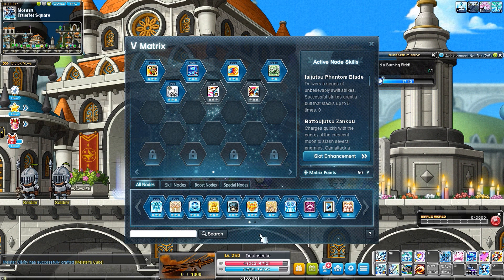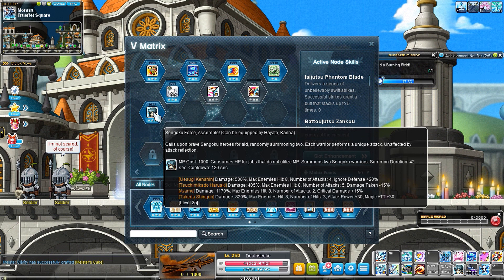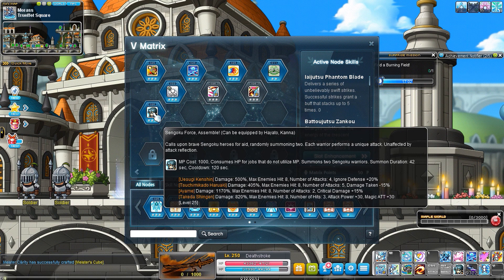Next we have Sengoku Force — a super good skill, really great for mobbing because it teleports everywhere and hits everything around you until it's dead, then keeps going. It kind of looks like Omni Slash from Dota. It might be buggy on some bosses but in general it is a really good DPS boost, and it also provides buffs: 20% PDR, 15% crit damage, 30 attack, or 15% damage taken reduction.